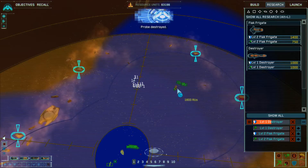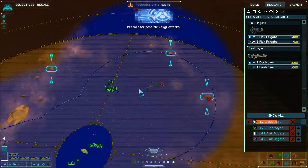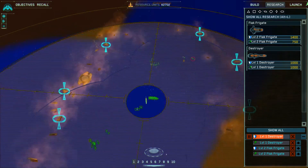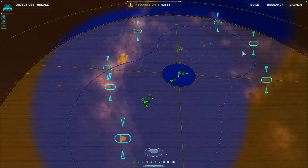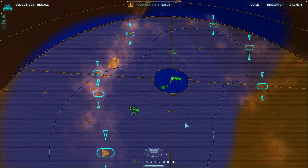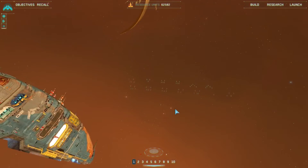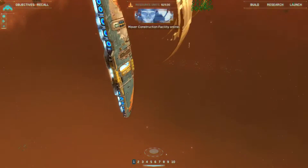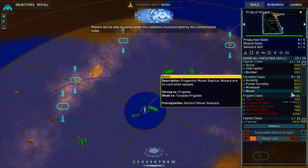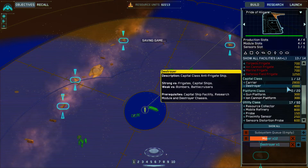Probe destroyed. It is likely the enemy will send patrols to investigate - prepare for possible Vaygr attacks. That's a bit funny because you destroyed the probe so the enemy doesn't know you're there, and yet the fact that the probe is destroyed means they know something happened. Movers will be able to safely enter the radiation cloud and destroy the contaminated hulks - they must be destroyed to allow the mothership to hyperspace.